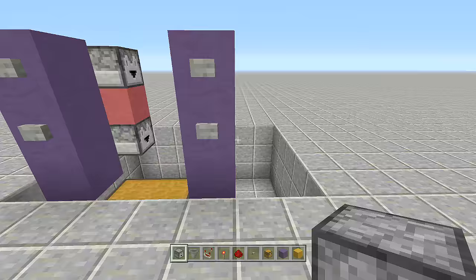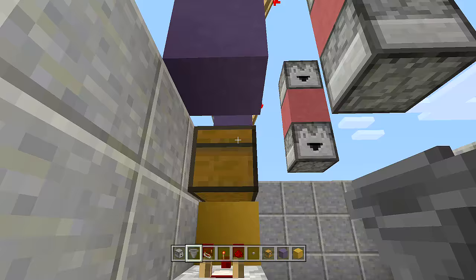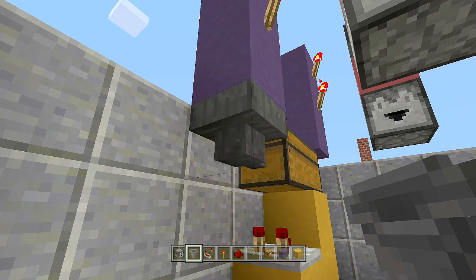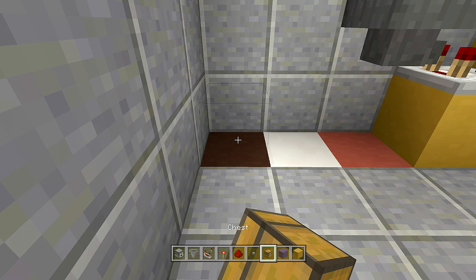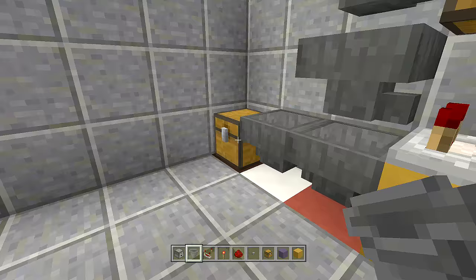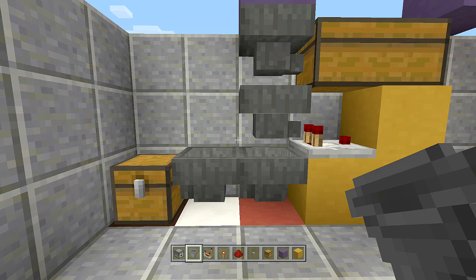Come to the right side of the vending machine. Going into the bottom chest area, take out your hoppers and place a hopper going into the back of this chest in sneak mode. Then place another hopper underneath that one going into the back of the redstone comparator. Count over three blocks to the corner of the build and place a chest there, then place two hoppers going into the side of that chest.